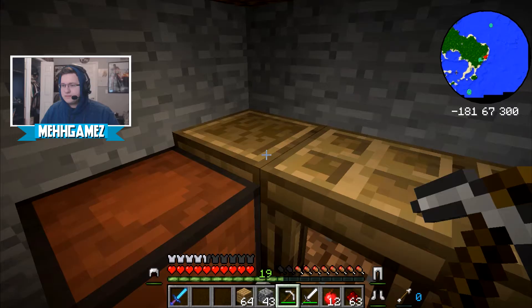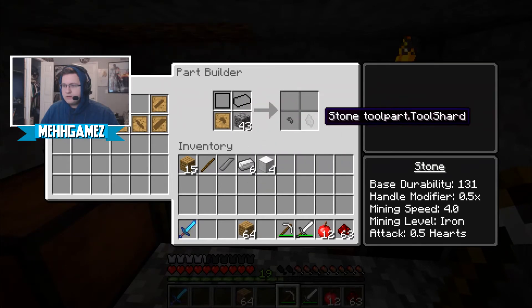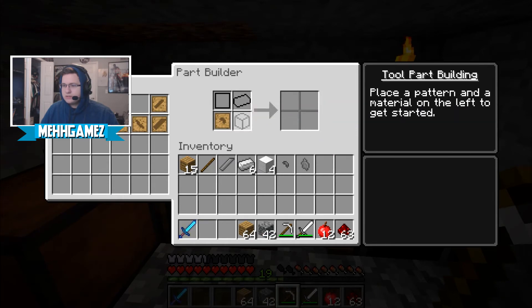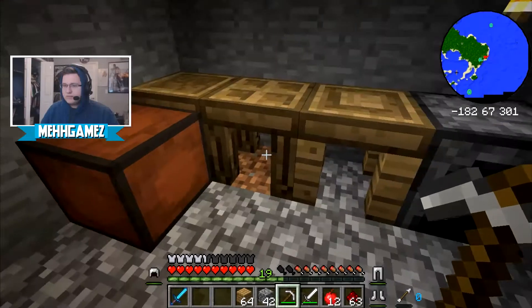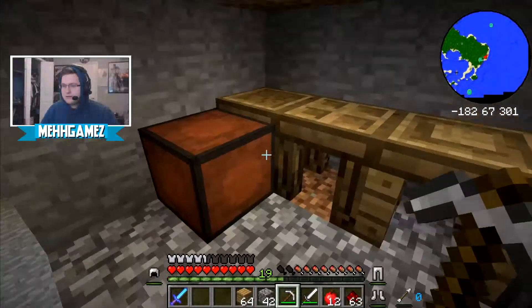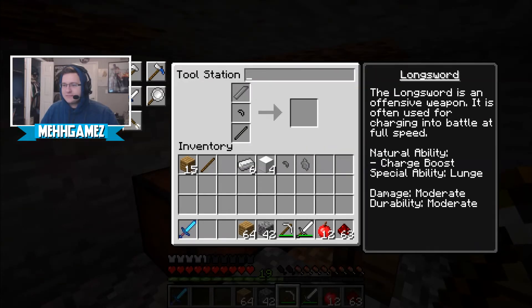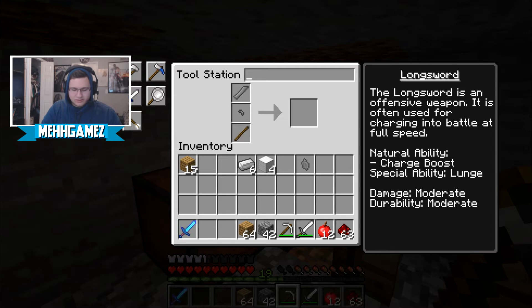So I need to make the curved one — the curved one is this one, with stone. Stone tool part — tool shard. What the balls is that? And then we have to have... what is this, a stick? Add a stick. Okay, click — put that there, this here, and stick here. That's it? Tool station block type there.